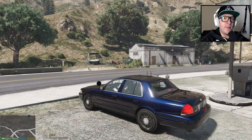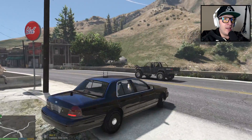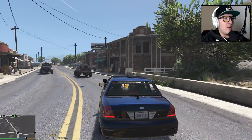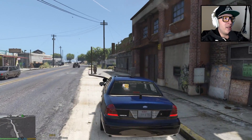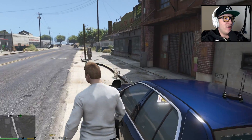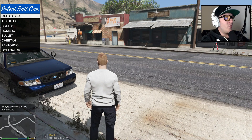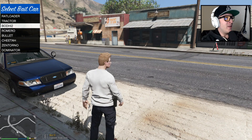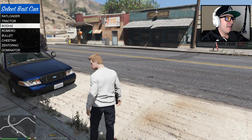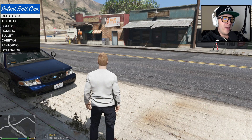We are going to do this bait car episode in Grapeseed today, which I thought was pretty cool because I don't know if anyone's done it in Grapeseed — I certainly haven't. So we're gonna call for our first car and park it over here, and we'll see if anybody takes it. Let's take a look at the menu of vehicles to select from. We've got the rat loader, which is an awesome-looking truck filled with dirt. We'll do the tractor next, then either Trevor's truck or a purse. Let's call the rat loader for our first bait car.